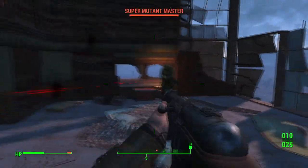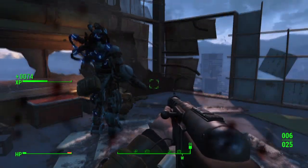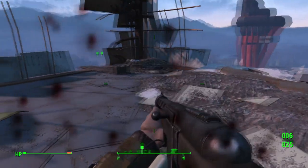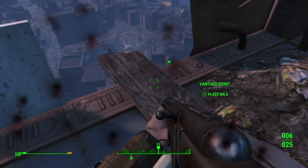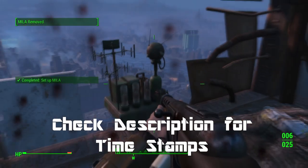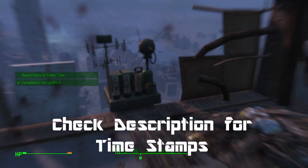What's going on everybody? Today I'm back with another Fallout 4 video and I'll be taking a look at the locations of all the Miele devices that are needed to be placed to complete Tinker Tom's Weathervane missions. There are a few of these and it seems like it's never going to end, but eventually he does run out of places for you to place them.